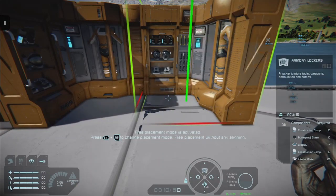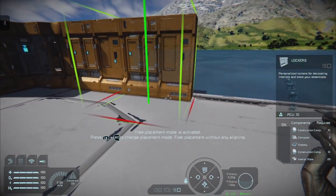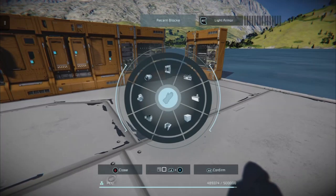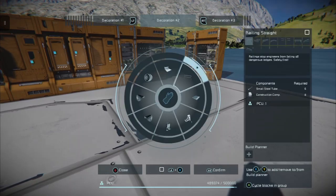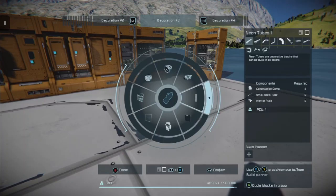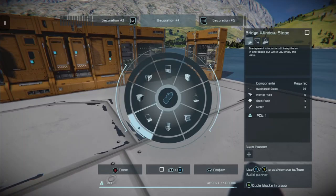If you don't own the DLCs for Space Engineers, it's worth getting them for the various different cosmetic options and new blocks. You can also find a lot of other decorations hiding around in other areas — some of them like the sci-fi atmospheric thrusters, the large iron thruster, the storage shelves, the windows, the ATMs, neons, the half windows which are really really cool, the bridge window slopes, and the heat vent.